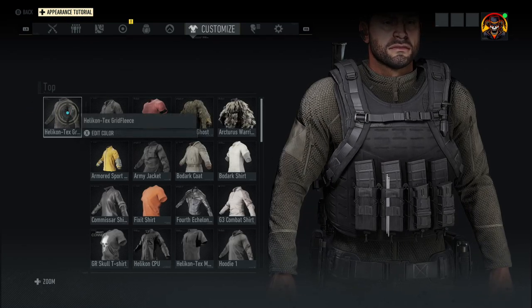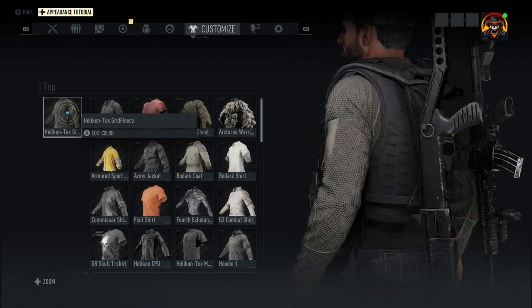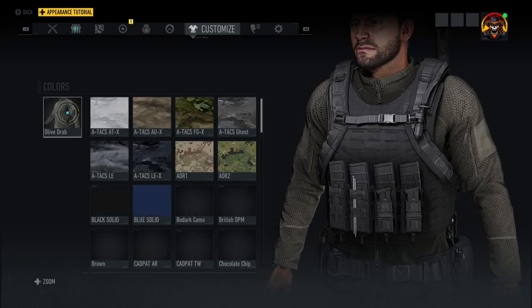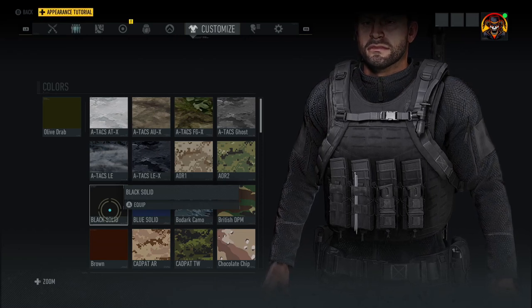Finally, moving on to the top — the turtleneck almost had me, but the Helicon Tech Grid Fleece I feel kind of helped sell me a little bit further. I love the texture of it, and while I went with olive drab green for my version it looks pretty solid, it also works just in plain black for the outfit.